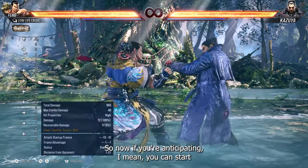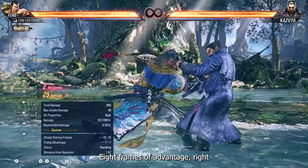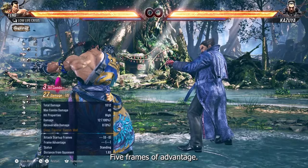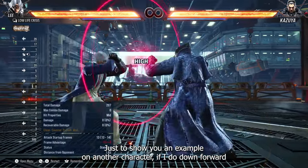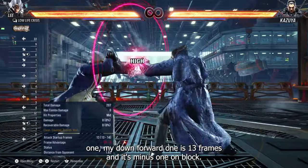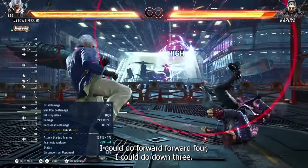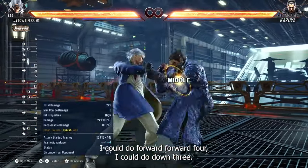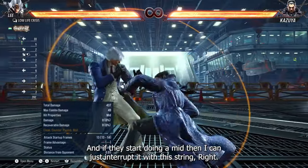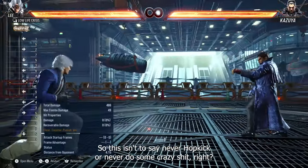If you're anticipating a mid, you could start finishing these strings — right, eight frames of advantage; back turn, five frames of advantage. Just to show an example on another character: if I do down forward one, mine is 13 frames and minus one on block, but I don't necessarily give up my turn — I could do forward forward four, I could do down three, I could do down two, and if they start doing a mid I can just interrupt it with this string.